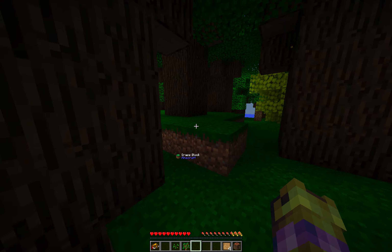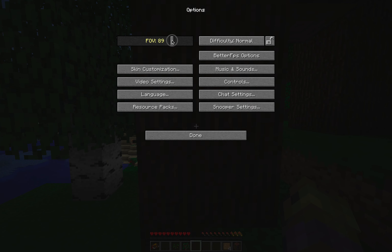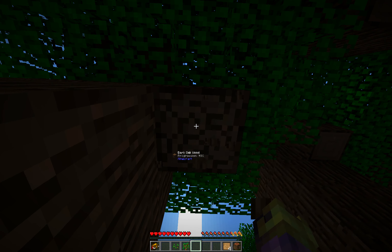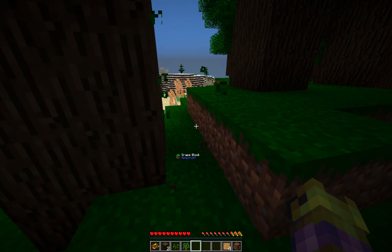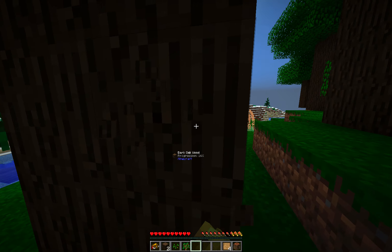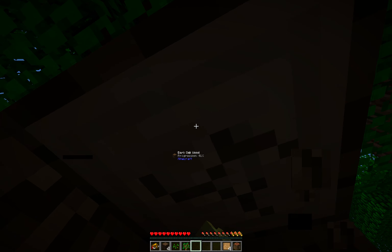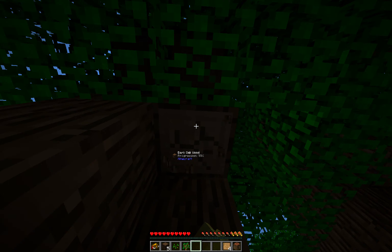I don't like the stutter so I'm going to drop the FOV to 89. This is the first time I put the dialogue right in the middle where the cursor's at - I kind of like it though. Usually I put it to the left and make it fully transparent. You can see it says Dark Oak Wood, the progression of destroying the block.